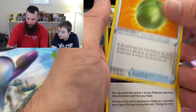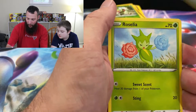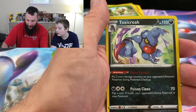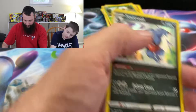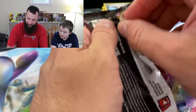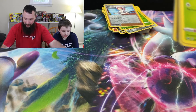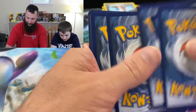Leaf Energy, Reboot, Lum Berry, Aurora Energy, Diglett, Ferroseed, Goldeen, Roselia, Joltik, Pokemon Center Lady Reverse, and a Toxicroak Holo. Not so bad. I feel like we're at least going to get like a secret one or something. Yeah, I feel like we should too — at least a V-Max.